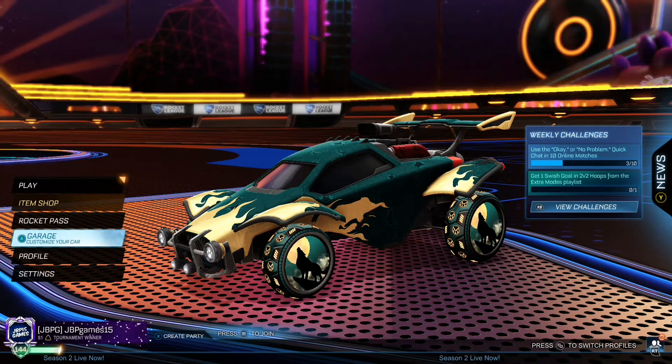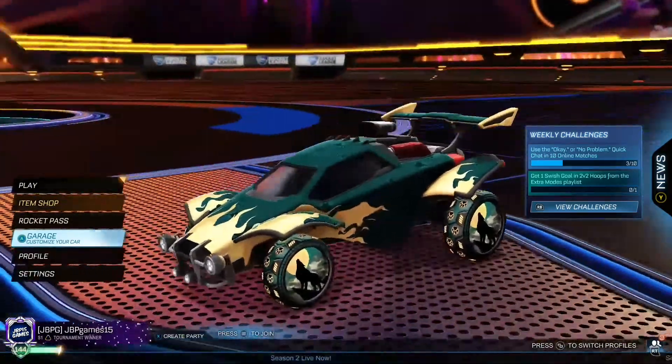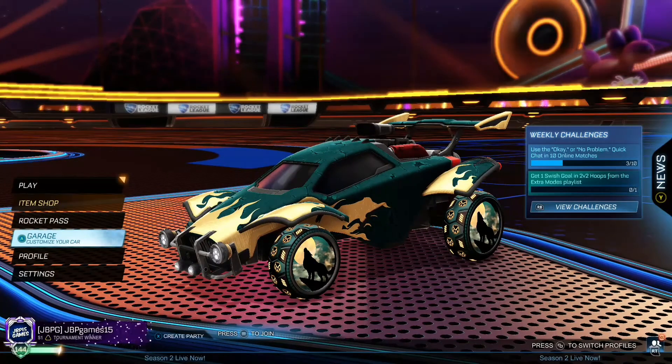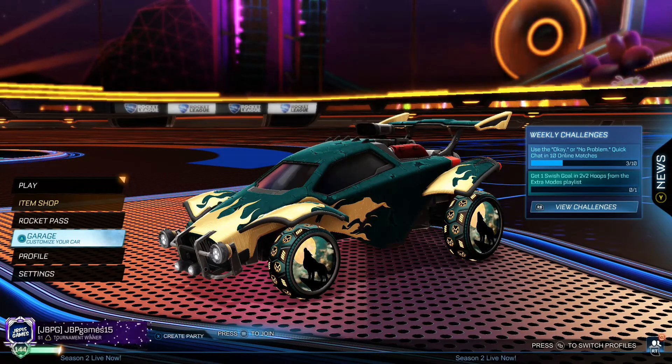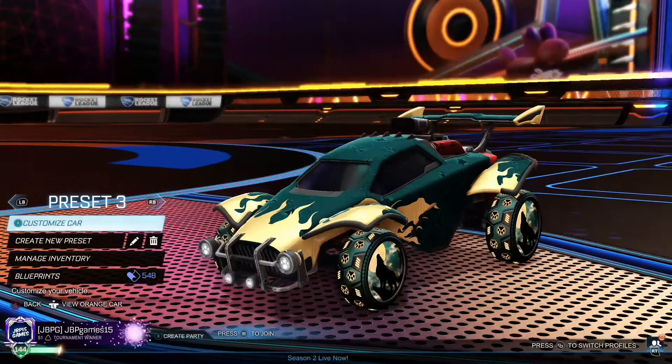On my Instagram I do cool car designs and stuff. Who likes my car right now? Some people are saying it's not the best, but I actually kind of like it — the yellow and greeny sort of colour. It matches the wheel so nicely. Anyway, giveaway time. I'm getting distracted.